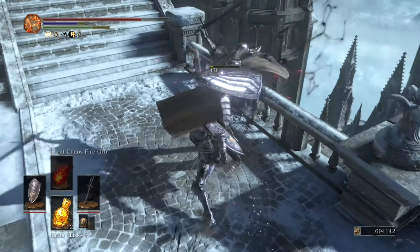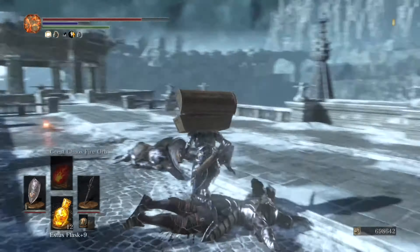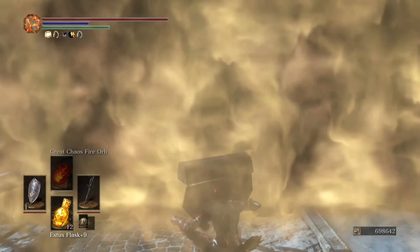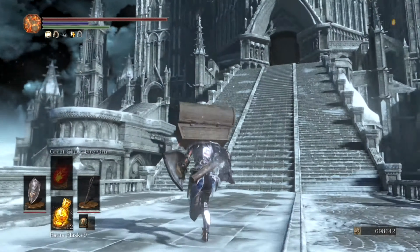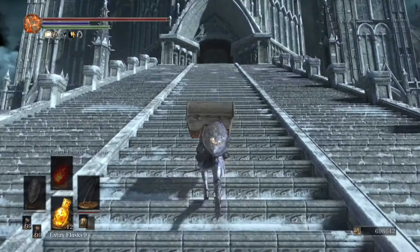The next ring we threw on to fight the health drain is the Ring of the Evil Eye, which absorbs 30 hit points from each defeated enemy. This ring can be attained as a quest reward from Anri of Astora in the Catacombs of Carthus.